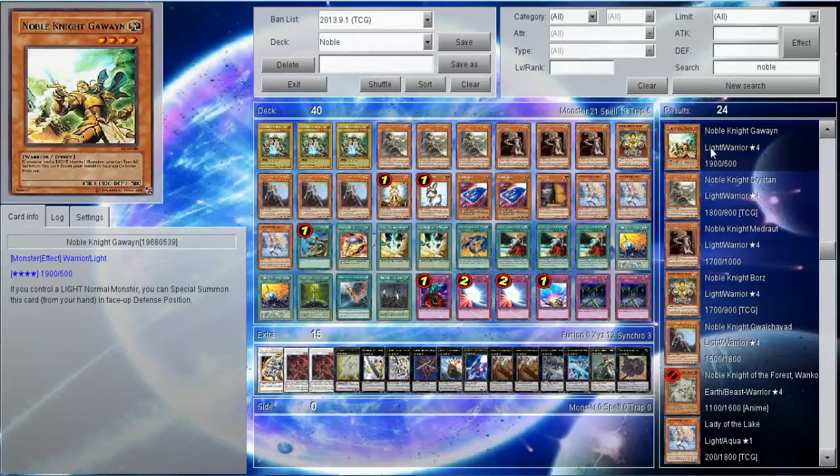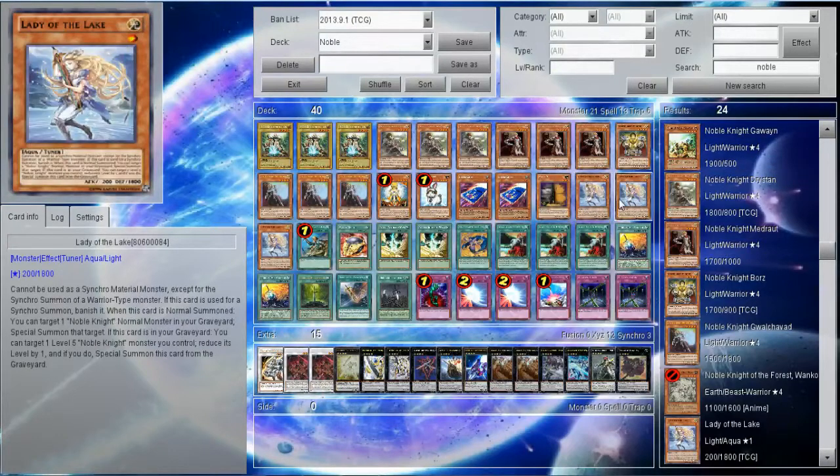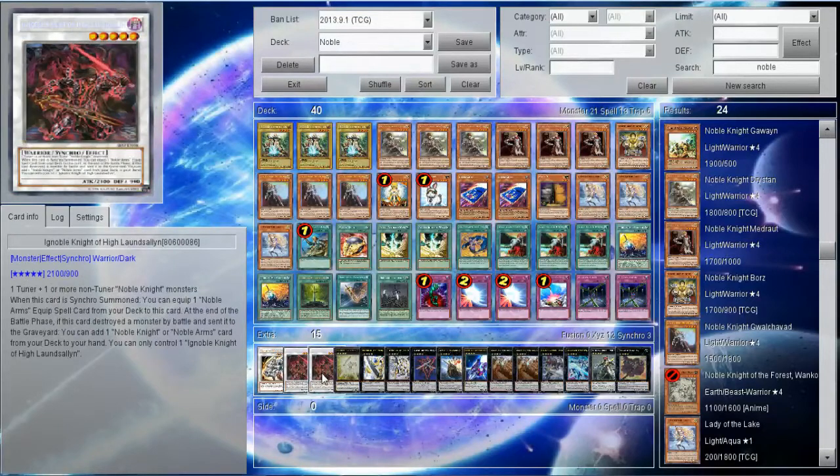The reason we're not running Gawain, or whatever his name is, is because it's just a minus 1. Even though you can instantly XYZ — it's just like a Kagetokage — it's just not a good card when you can run 3 Lady of the Lakes and get the synchro effect, because the synchro effect is just the bread and butter of the deck. It really is what you need to have out at all times.